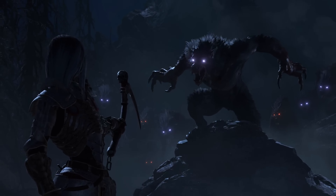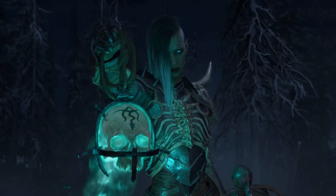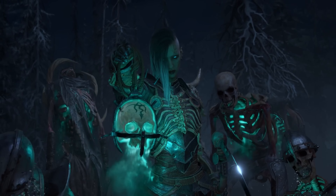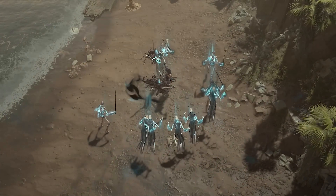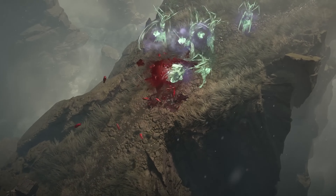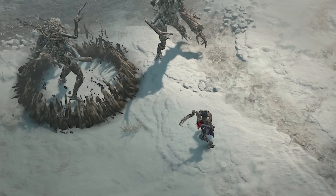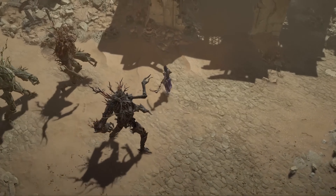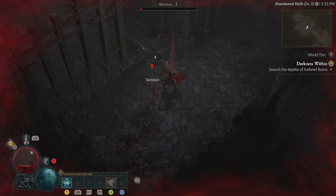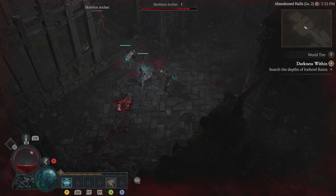Druids have a handle on all things natural, but for those of you with unnatural tendencies, the Necromancer will satisfy your slightly questionable urges. This class can raise minions from the dead to fight on their behalf, but also come equipped to dish out damage with the very appropriate class-exclusive weapon, a scythe. Later in the game you'll be able to specialise into bone, blood, darkness or corruption magics, offering an even more personalised way to put people into an early grave — and then maybe even wake them up afterwards to give you a hand.